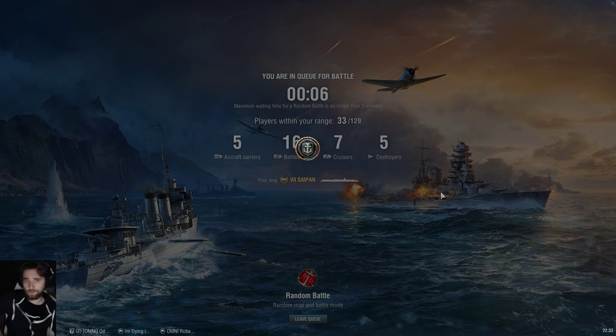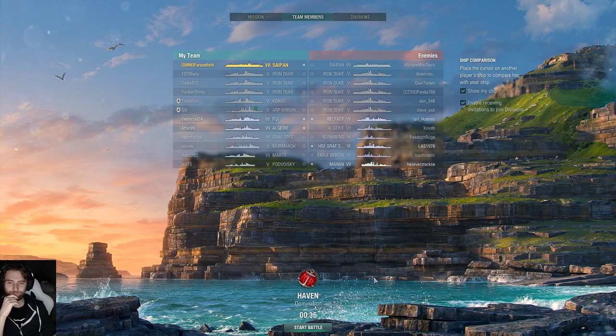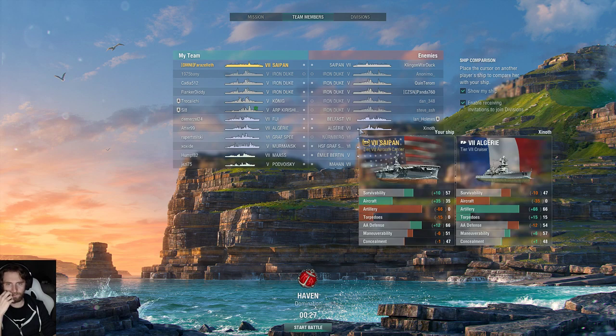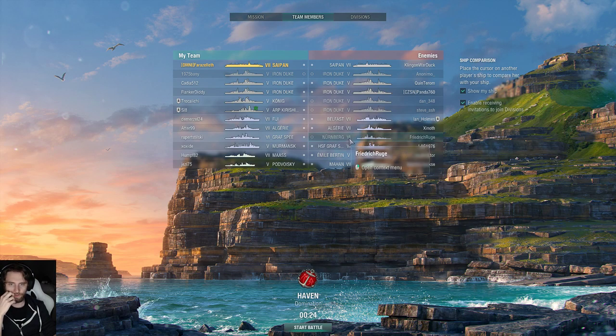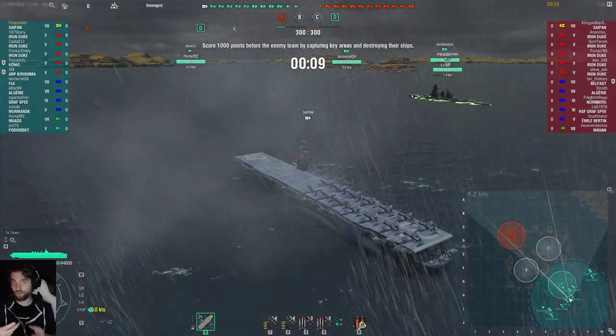Not really concerned if we get up-tiered here because the ship performs quite admirably. This is actually really generous matchmaking — must be the British battleship release. Looking at the enemy team, we see who has defensive fire: maybe the Graf Spee, maybe the Algérie, the Belfast probably does, the Nuremberg might have hydro or defensive fire. The enemy team is quite vulnerable. We only have the enemy Saipan to deal with, and all we're concerned about is whether it's a fighter Saipan. If it's a fighter Saipan, it's two of our fighters against three of his, so we need to be a little careful.